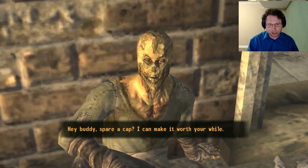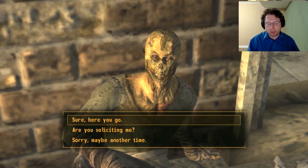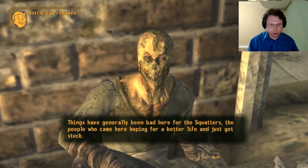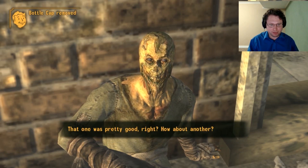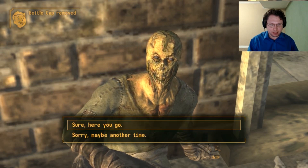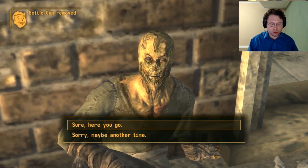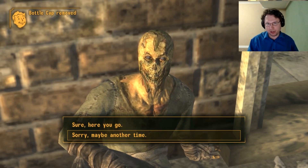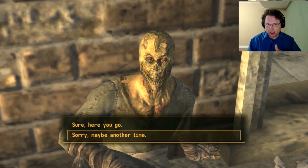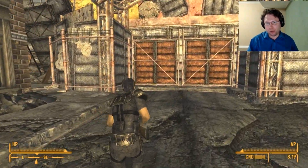We're going to talk to Rotface and give him exactly 11 caps — we're going to give him caps 11 times. Here we go: one, two, three, four, five, six, seven, eight, nine, ten, and finally 11. Don't go past 11, or this doesn't work. Not 10, not 12 — 11. Then we're going to run out the front gate of Freeside.